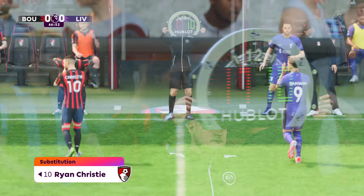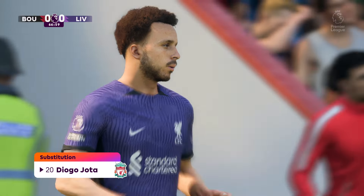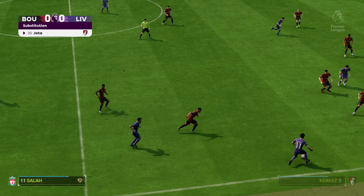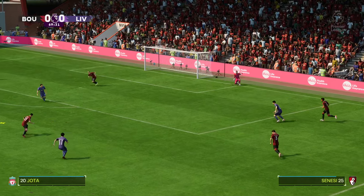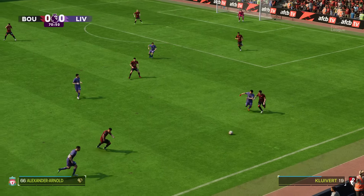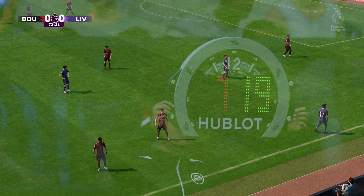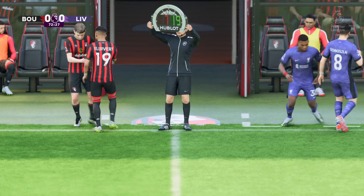There has been plenty of limbering up from substitutes and now both sides will make personnel switches. Alexander-Arnold — this is Salah. Kelly — that's very effective, good high pressing. Kluivert. And that'll be a Bournemouth throw. Well, both teams have had substitutes warming up and now both will rely on their respective benches.